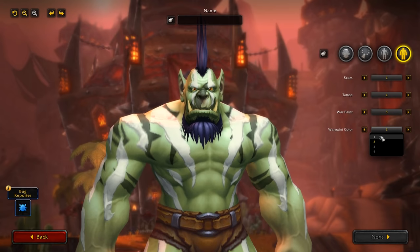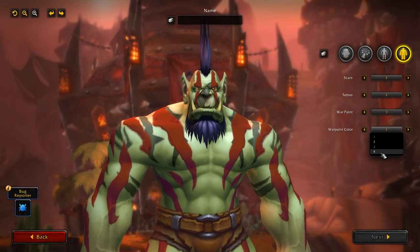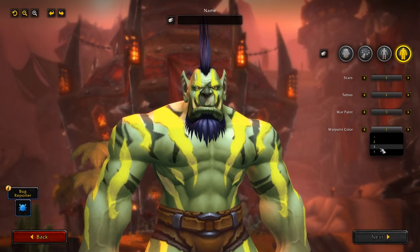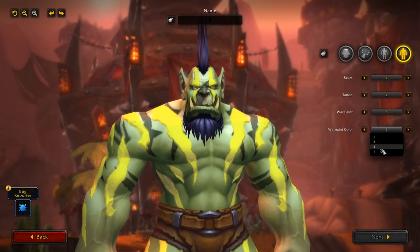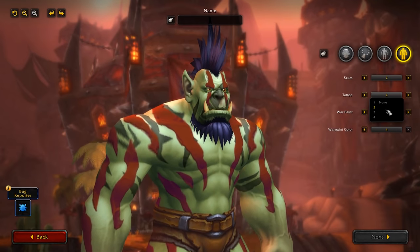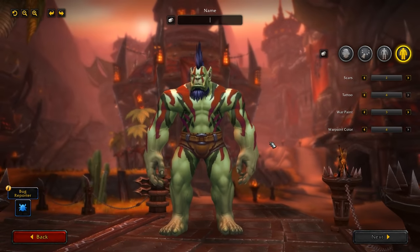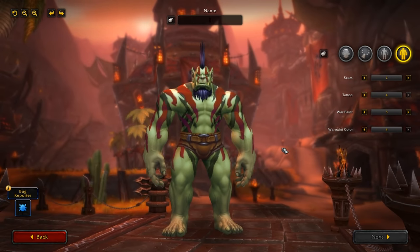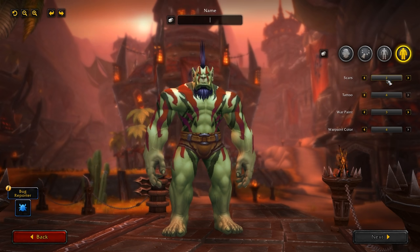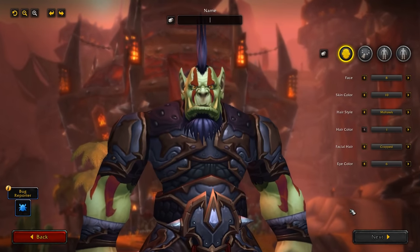You can also change the color of the war paint, which is pretty awesome. A lot of these look really cool. I don't know how I feel about the yellow one — kind of looks like you got some mustard on them — but this one I like, that's dope. I wonder if the tattoos are supposed to be separate, like it almost feels like tattoos and war paints are supposed to be the same thing, but I'm not sure to be honest. It looks very, very good.